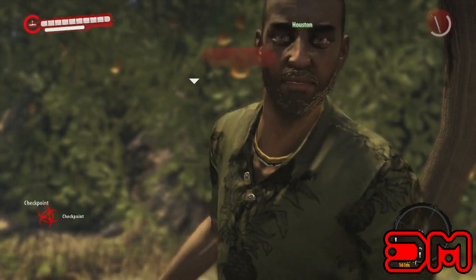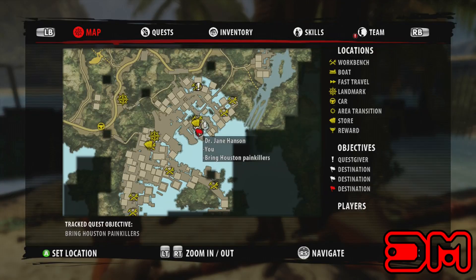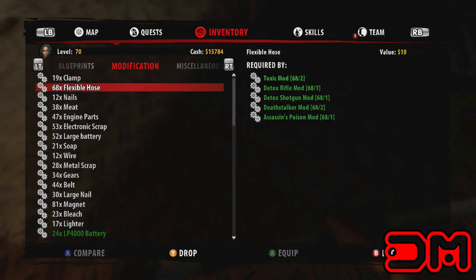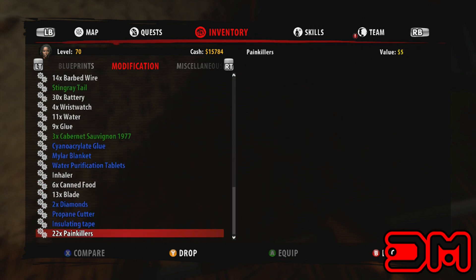You can do this exploit anytime in the game with any item or weapon. Here's a quick look at the map to show my location. I chose the mission 'Kill the Pain' because it requires you to give him painkillers and in return he gives you XP. So I'm going to start duping painkillers, but you can dupe any weapon or item using this method. Okay, let's get started.